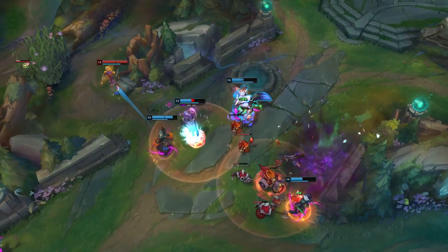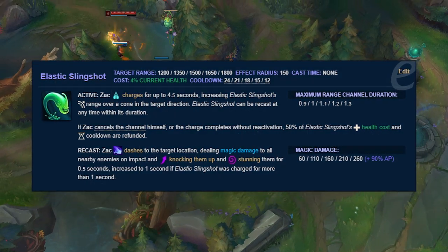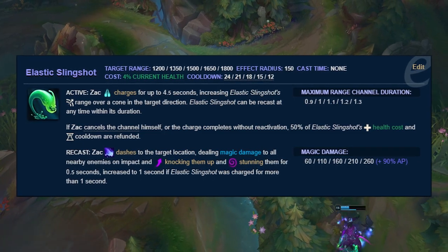However, it is always nice to have a free targeted dash, so it was tough choosing between the two — I would say they're interchangeable. Zac's Elastic Slingshot packs enormous range, up to 1800 units, but it requires you to channel the attack to get any meaningful distance.